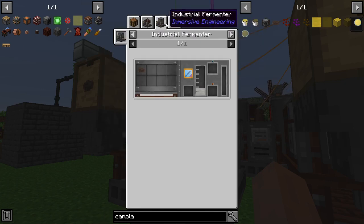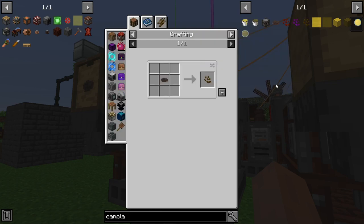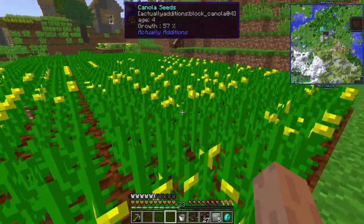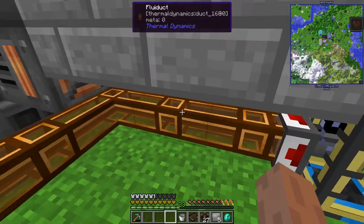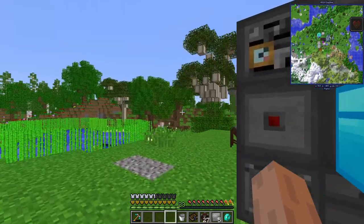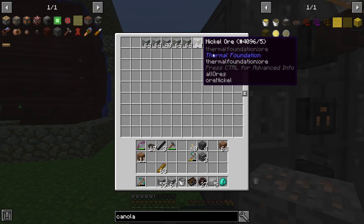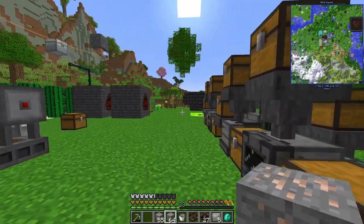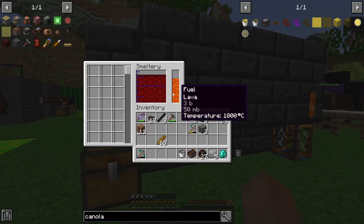Each seed squeezes into 80 mB of plant oil, each plant ferments into 80 mB of ethanol — one plus one is two, 80 plus 80 is 160, so effectively each seed or plant makes 80 mB of biodiesel. These things tend to average like four or five seeds or plants per click, so it's pretty efficient. Our biodiesel is gone right now — all that's left is what's in the pipes and the buffer. This thing does use a lot of energy; perhaps we should set up a lever to turn it off when we need to conserve.